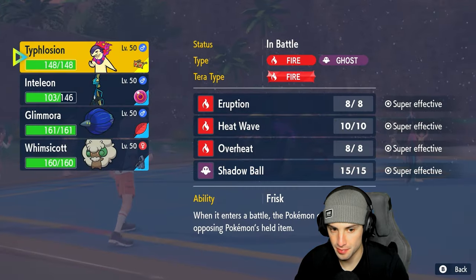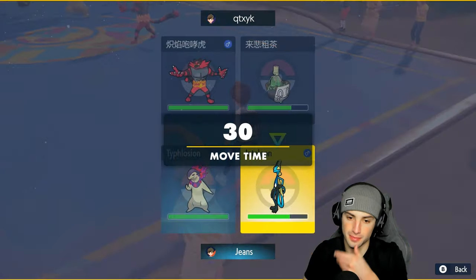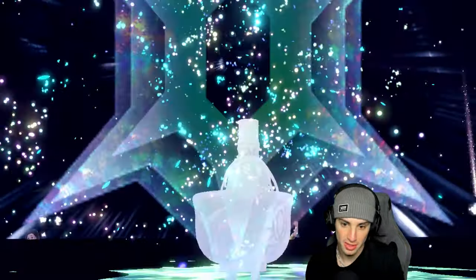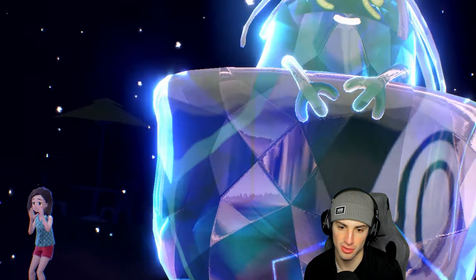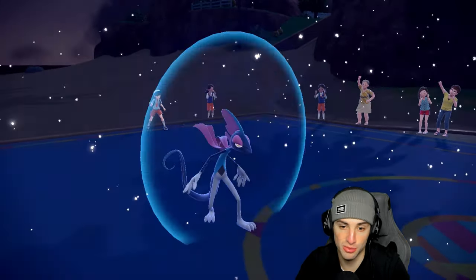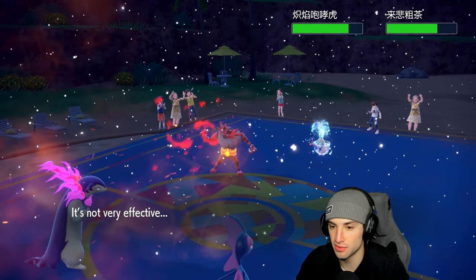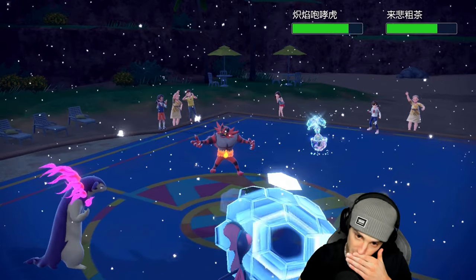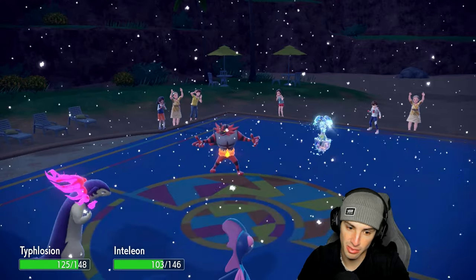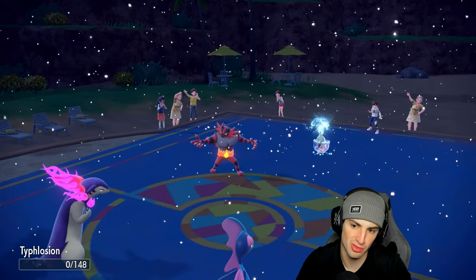I decide to Protect Inteleon — he hasn't seen us Protect yet so hopefully he goes into it. He goes for Torment on Sinistcha instead. I probably should have swapped to Whimsicott because he's likely going for trick room now. Can't believe he hasn't gone for trick room yet — playing this one real slow. Heatwave is not very effective on both, but one connects well. Protecting Inteleon because we need it. No Fake Out — Sinistcha dodges it. Mach Punch launches, no trick room yet. Knockoff comes out and takes out Typhlosion. Our opponent is playing this really well.